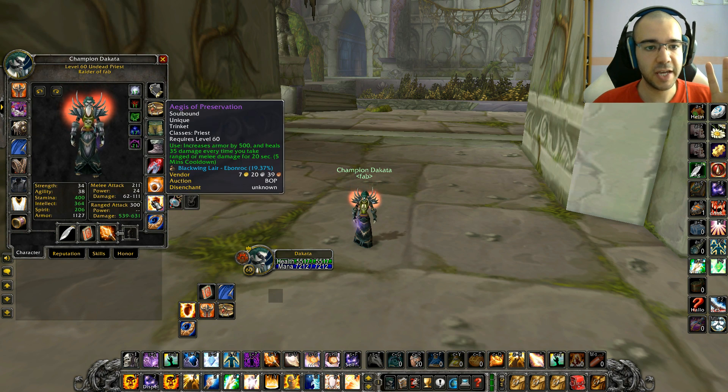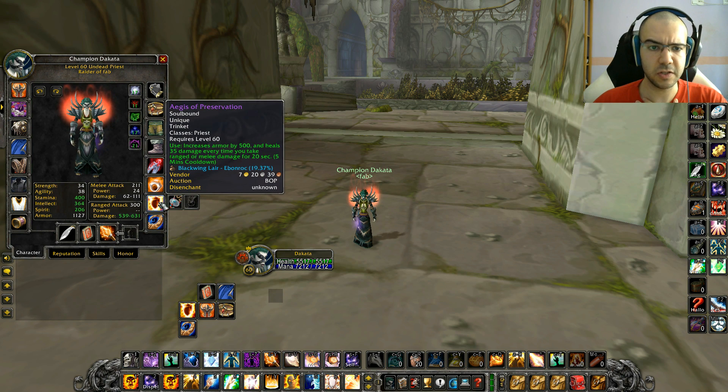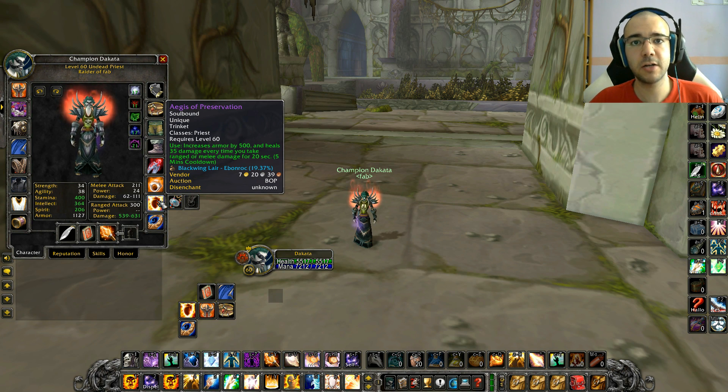First is my gear that I already showed. The second is Blackwing Lair is in the game now, and there is this trinket - Aegis of Preservation. This is what makes the pull of four packs of lashers possible. As soon as we drop down here we're going to pull four packs of lashers. This gives you more armor so you're more tanky, and it also heals you for 35 every time you take damage. The lashers hit me somewhere between 50 and 70 damage, and this will heal me for 35 for each single lasher that hits me, so try to get Aegis of Preservation as soon as you can.